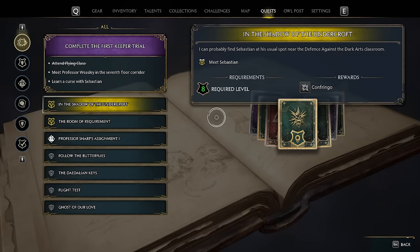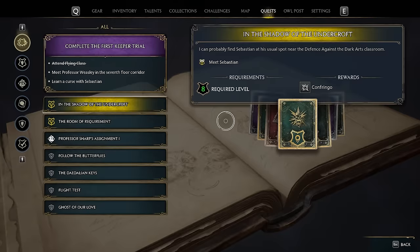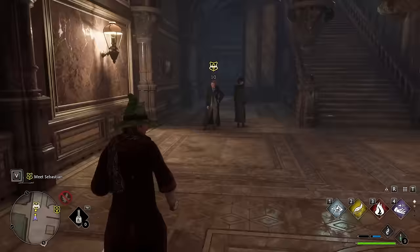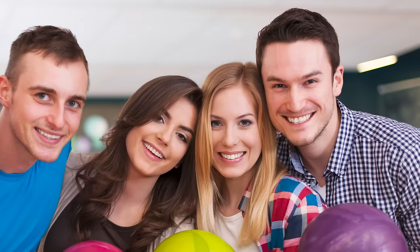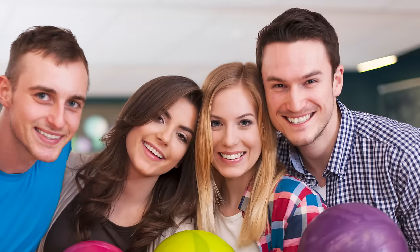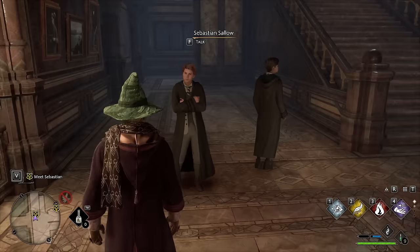Let me show you exactly how we unlock both overpowered builds. Once you get a certain way into the story, you're going to unlock 'In the Shadow of the Undercraft' — this is the quest line you're looking for. This will have you meet Sebastian. Sebastian is going to be your best friend — not the kind you hang out with all the time, more like the kind you talk to when no one else is looking.